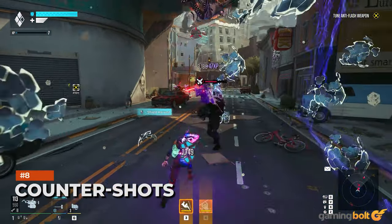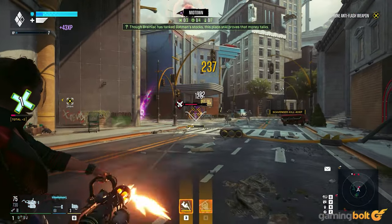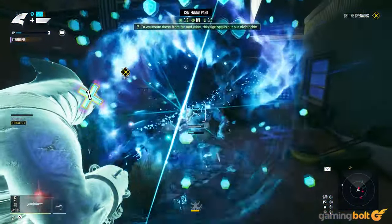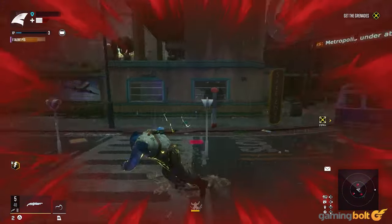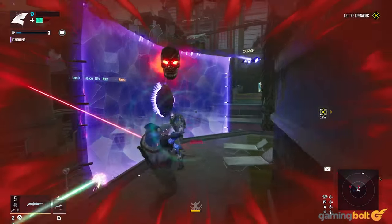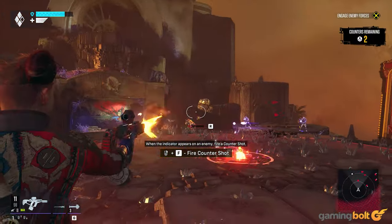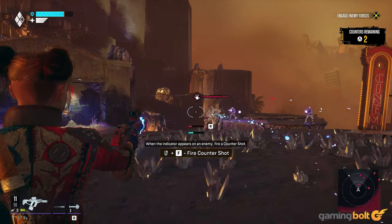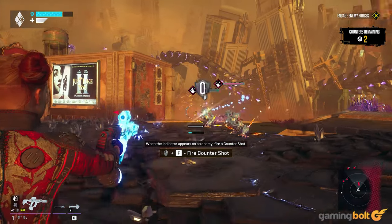Counter Shots. The counter shot mechanic is an evolution of the counters from the Batman Arkham series. When the symbols appear above an enemy's head, press L2 plus R1, or left trigger plus right bumper, to execute a counter shot. However, there is a slight charge time between shots, so it's better to fire and keep moving instead of waiting for the next counter shot to charge up. Characters with assault rifles, pistols, and sniper rifles are best suited for countering against snipers. Just about everyone should try to counter shot enemies that are closer, especially the grunts who crouch down getting ready to pounce.